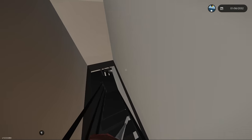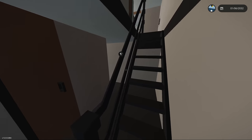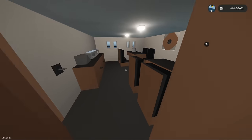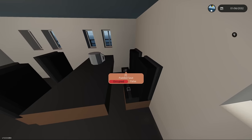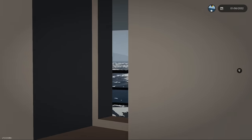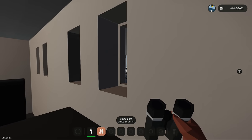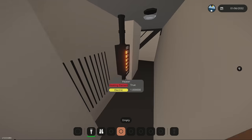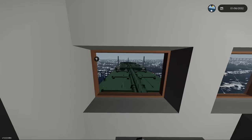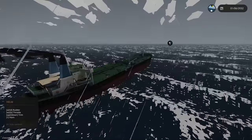Our ramen noodles are done — the oven just went off! Let's go grab them from the kitchen. Oh perfect, we have a little lounge here with my coffee pot. These are some pretty good ramen noodles. Wait, look outside — those waves are picking up. I'll bring my ramen noodles with me back up to the helm because that's necessary. These waves are getting crazy — this thing is not made for these types of waves!